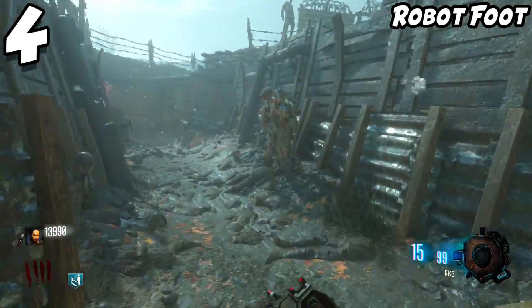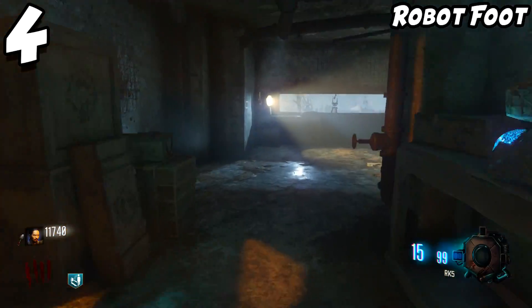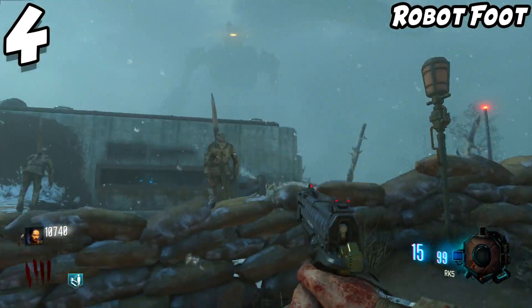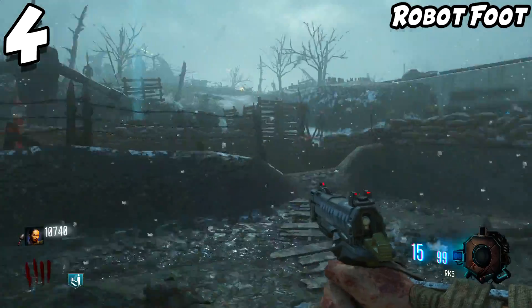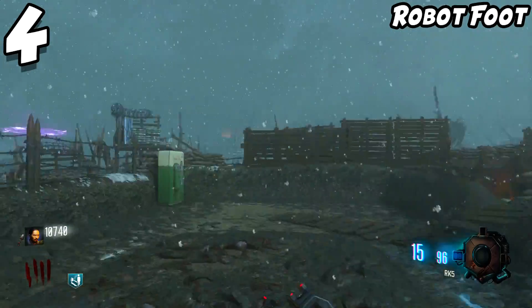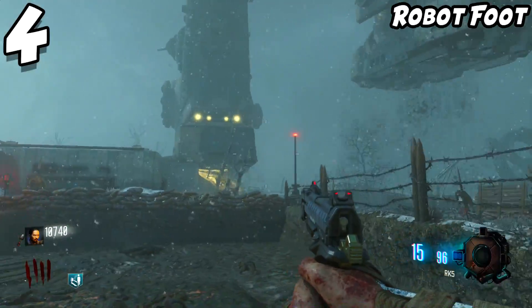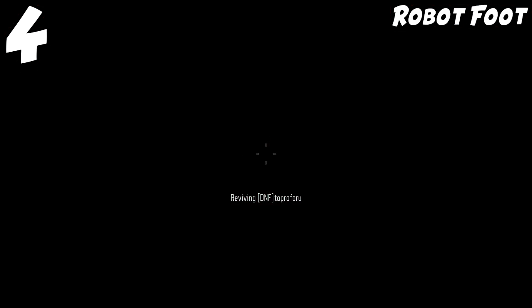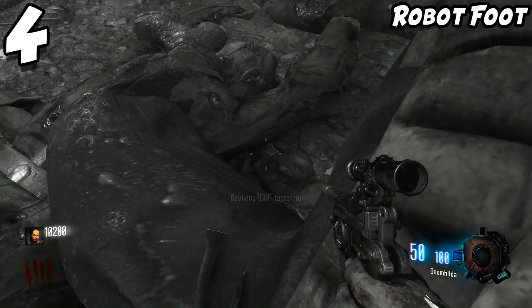When Origins first came out on BO3, the foot was horrible — sometimes you'd shoot it and it wouldn't even open. The patch helped a little, but I still run into issues. Most deaths from the robot's foot happen when going for the wind staff or doing the easter egg. Or I'll see the robot coming, think I can make it through, run in, and get stepped on. Even just coming out of a tunnel near Jug, he can just step right on you.